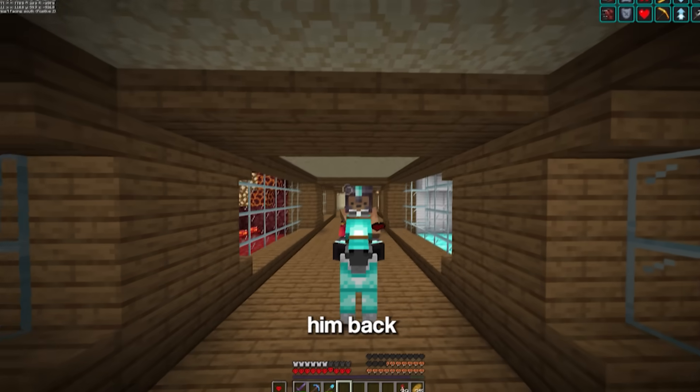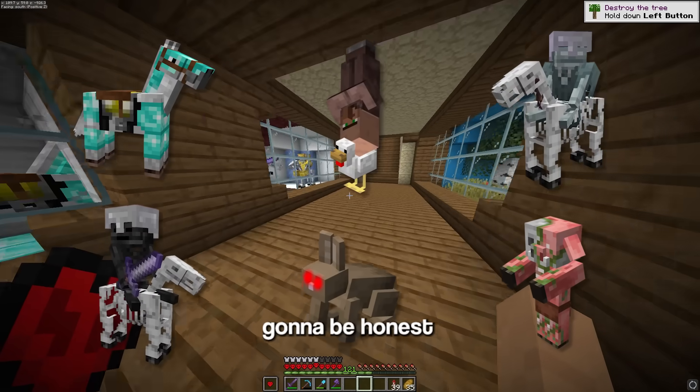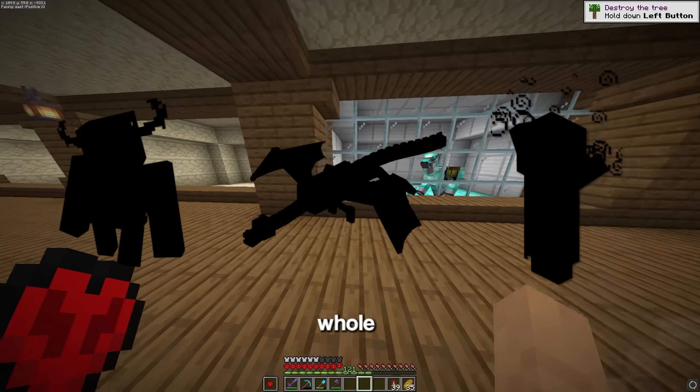I just need to transfer the god horse back to the main world and put him in his cage. With the addition of the god horse, we already have six mobs down, and this place is looking pretty cool. But we still have lots of mobs to collect if we want to get this whole thing filled out.